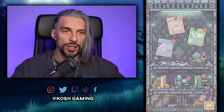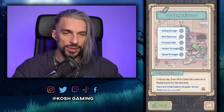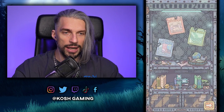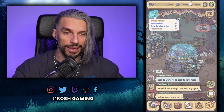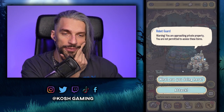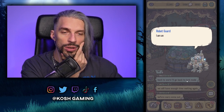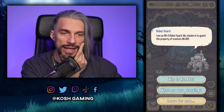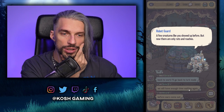We haven't clicked this chest yet — let's get everything here. We're getting even more rewards. We got game tips that give us codes, but I've got the list of codes and I'm too lazy to type them in right now. We also have a Robot Guard here — you can talk to him and he'll give you sort of an engine or something.